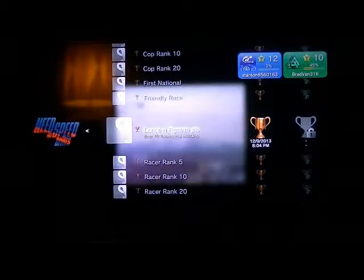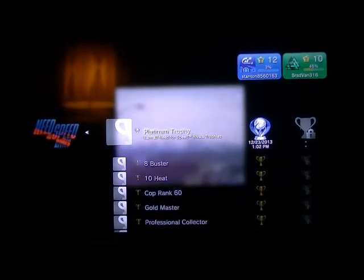What kind of trophy is that? That's some other language. Bus 10 Racers into a Mustang. Racer Rank 5: Reach Racer Rank 5. Racer Rank 10: Reach Racer Rank 10. Racer Rank 20: Reach Racer Rank 20. These are all trophies from Need for Speed Rivals on the PlayStation 3. I'm Bravian416. Please subscribe for more new videos. God bless everyone. Peace out. See you then.